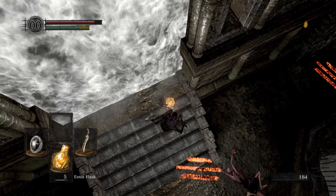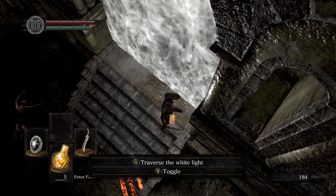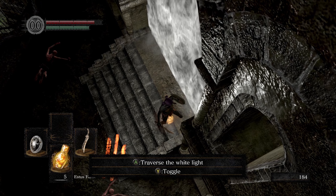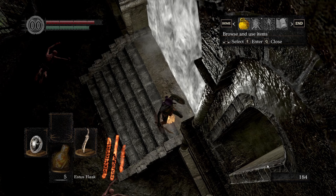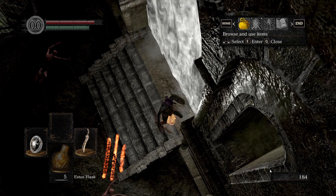Drop an item — doesn't matter what item you drop — and line up the camera in a specific way: press down on the camera so it's all the way down, then move it so the top left of the Souls box is lined up with this line right here. Doesn't have to be super perfect, just in that general area.